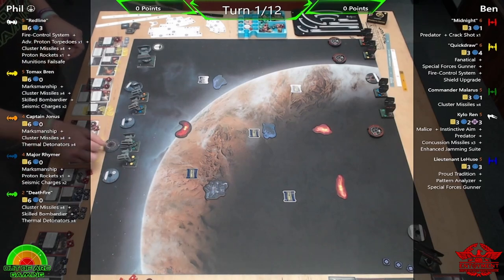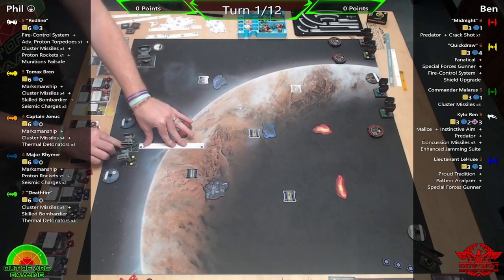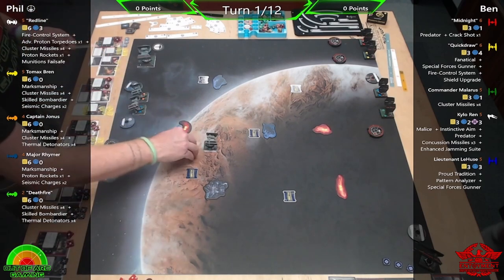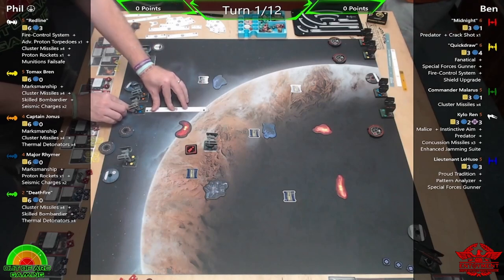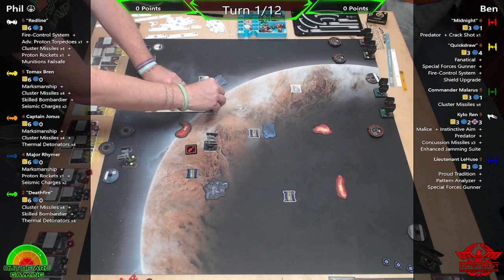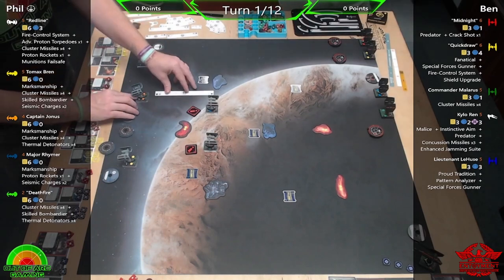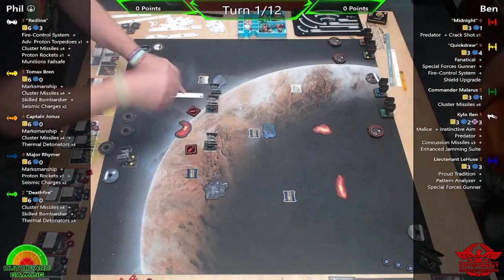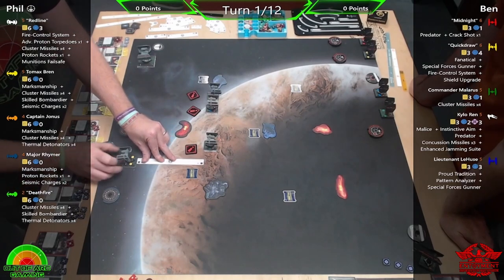On the left we have myself running a munitions-heavy list. I've got Redline in the TIE Punisher with Fire Control System, Advanced Proton Torpedoes, Cluster Missiles, Proton Rockets, and Munition Failsafe. I have four bombers: Tomax Bren with Marksmanship, Cluster Missiles, Skilled Bombardier, and Seismic Charges; Captain Jonas with Marksmanship, Cluster Missiles, and Thermal Detonators; Major Rhymer with Marksmanship, Proton Rockets, and Seismic Charges; and Deathfire with Cluster Missiles, Skilled Bombardier, and Thermal Detonators.